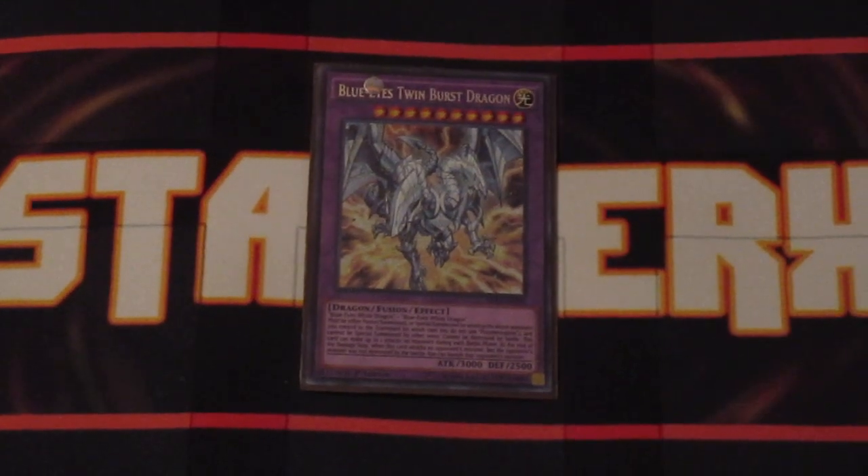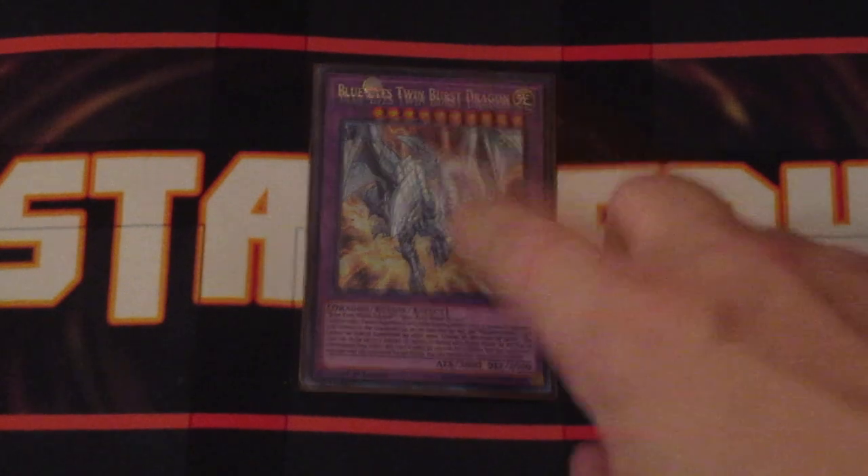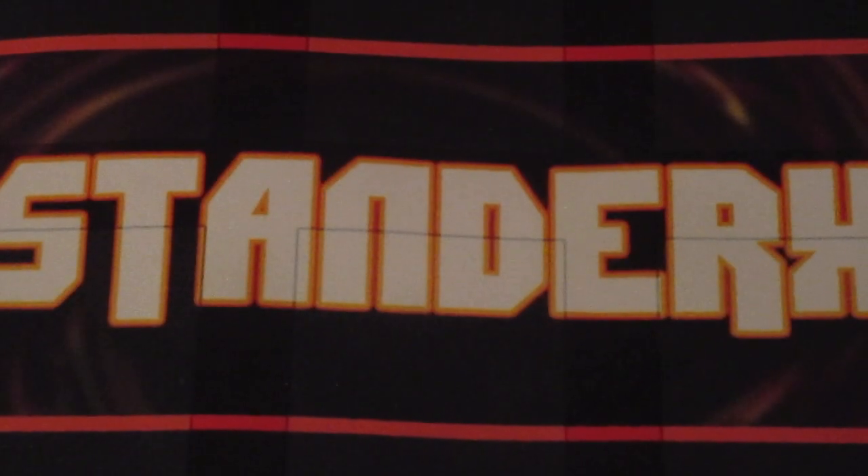Start off with Blue-Eyes Twin Burst Dragon. This requires two Blue-Eyes monsters on the field — whether it be two OG Blue-Eyes, two alternatives which count as Blue-Eyes Dragon on the field, or any combination of both. Send them both to the graveyard and this guy comes out. It has the same stat line as the OG Blue-Eyes — 3000 attack, 2500 defense — but has some pretty cool effects: can't be destroyed by battle, can attack twice during the battle phase, and any monsters that are still on the field after it attacks them get banished. So you get to clear out some pretty problematic monsters.